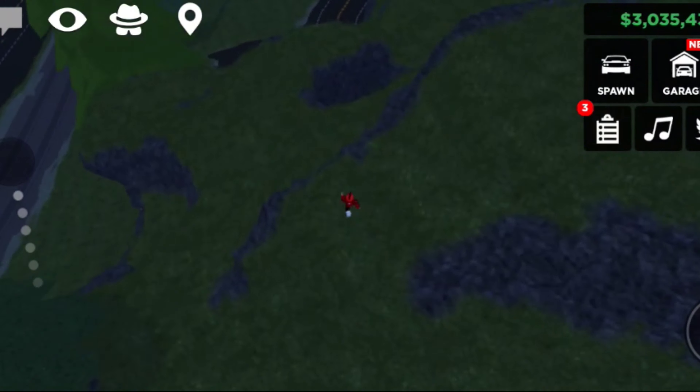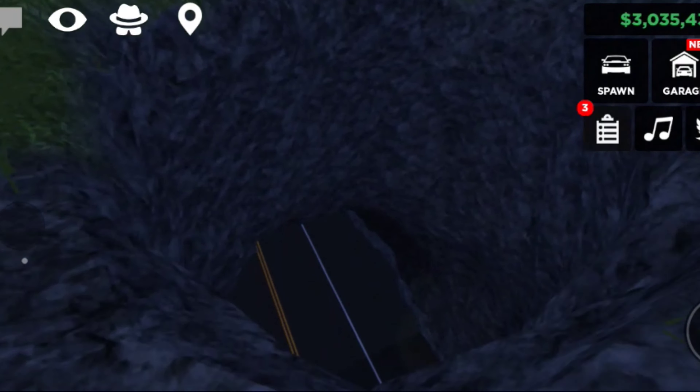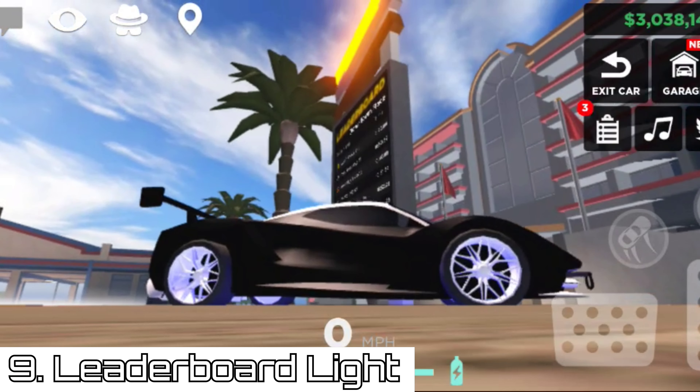Apparently, there is one hidden hole near Area 52. Nothing really special about this hole — it just leads you into the road.